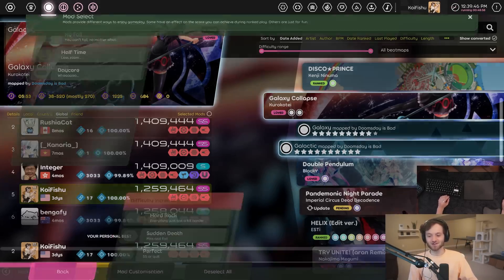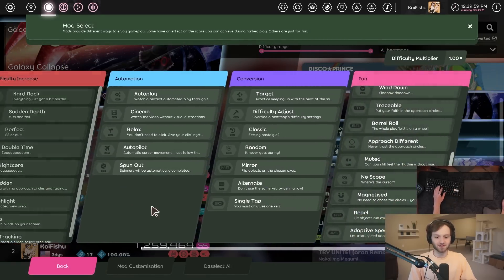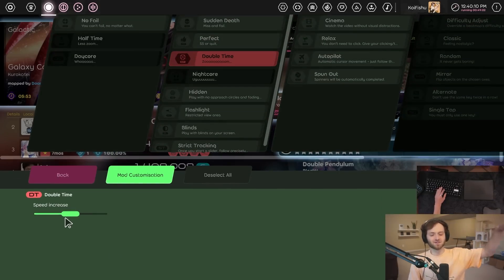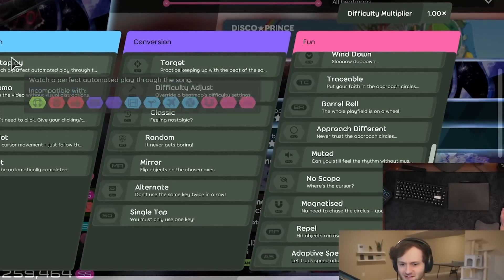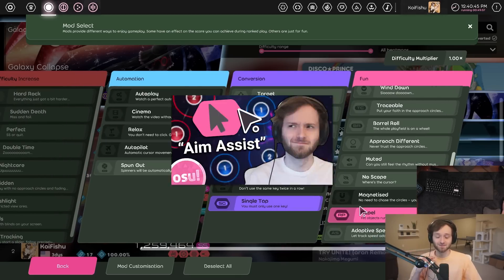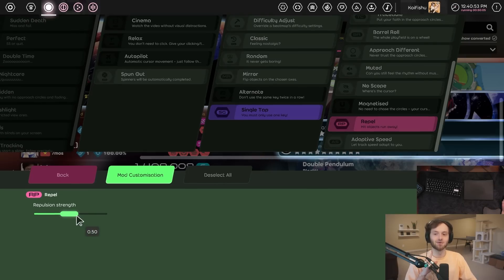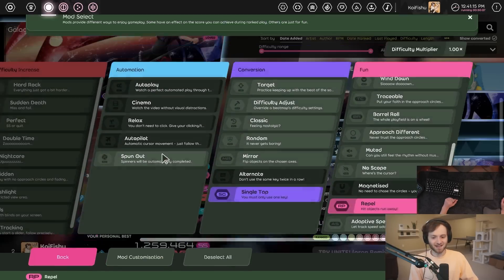There's a lot to get to but we're going to start with the new mods. First of all, look how nice the mod menu looks — much easier to see all the mods right in front of you, what each of them do, and mod customization. Instead of having some screen off to the right, now you can actually easily see me customizing the mods. The new mods added are in the fun category and the conversion category: the single tap mod where you can only single tap, and the repel mod — the opposite of the magnetized mod — which makes objects move away from your cursor.